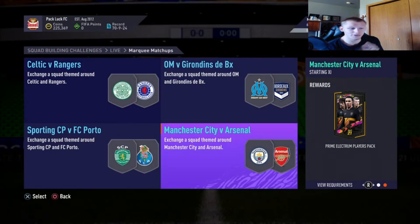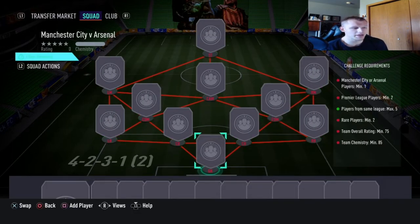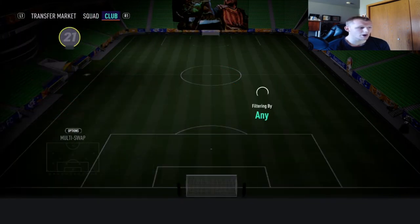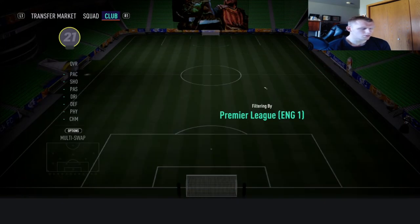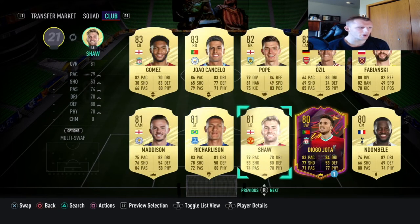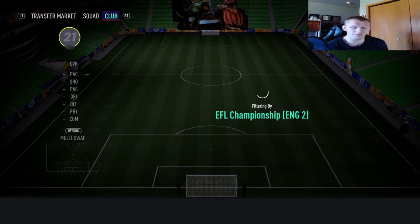That will get you a prime electrum players pack. Let me quickly show you some cards I have in my club that could be useful for silvers. People are going to be going to BBL or whatever players they have — most likely there will be English links throughout the team, thinking 'how do I get to a different team?' They can go to the Championship or lower, but staying with that England nationality can buy them some free cards.